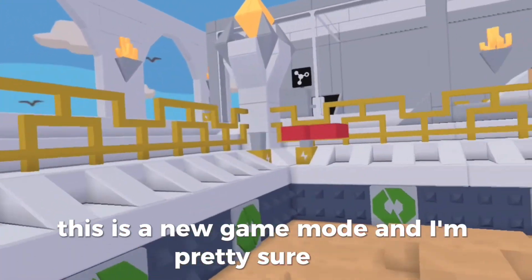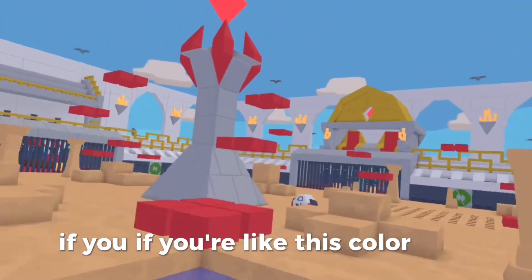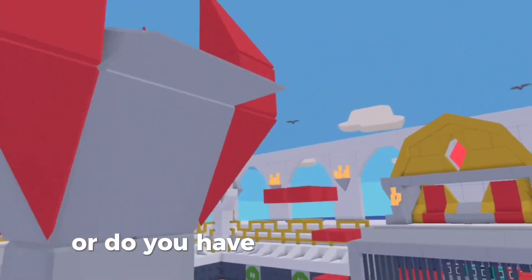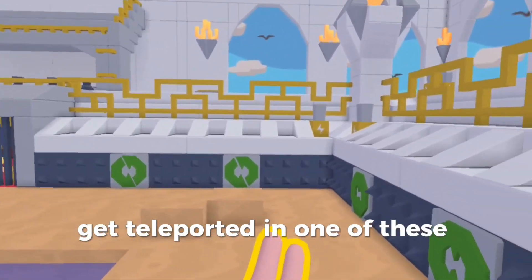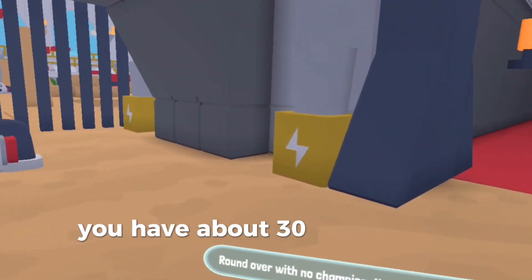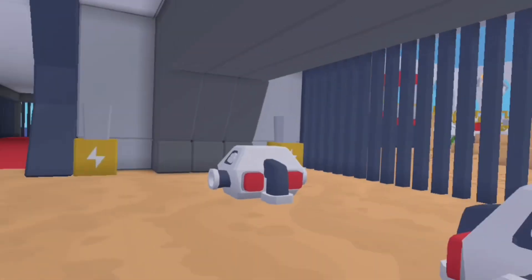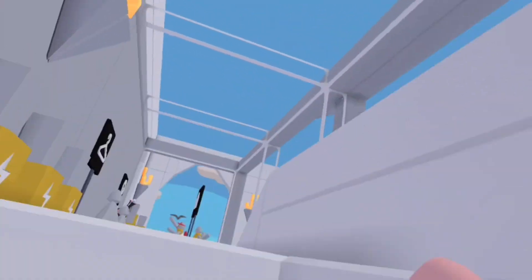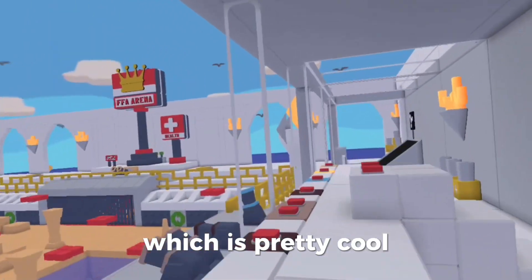I think this is a new game mode. If you're this color here, or you have a yellow outline, then you get teleported into one of these teleporters. So you have about 30 seconds to look around the map. You can also launch off cannons, which is pretty cool.